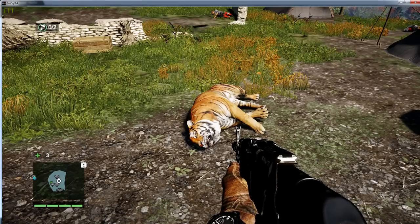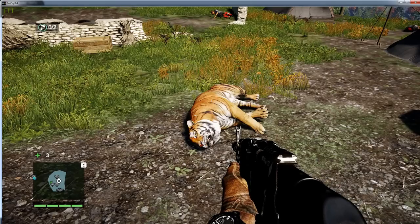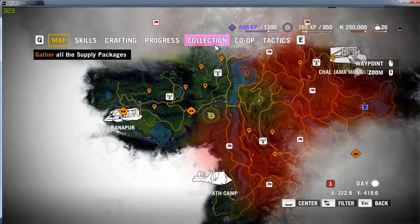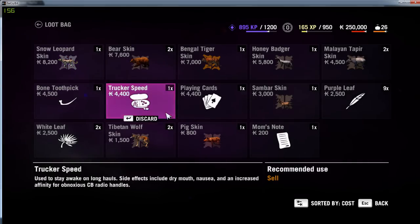For everybody having problems getting their loot bag, this is how you get to it. If it's full, go to your map, then collection, and your loot bags are right there.